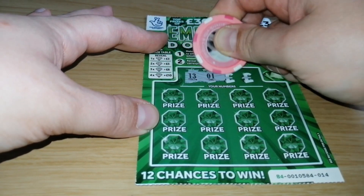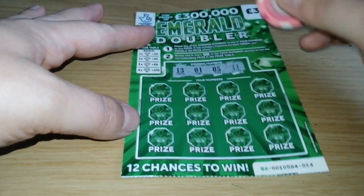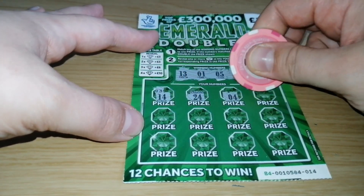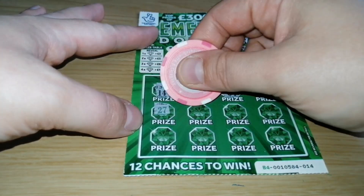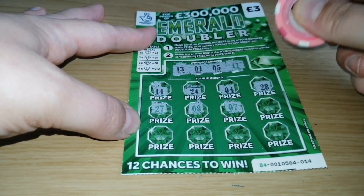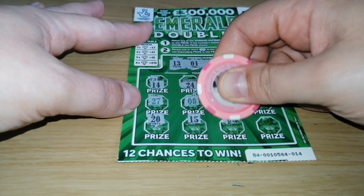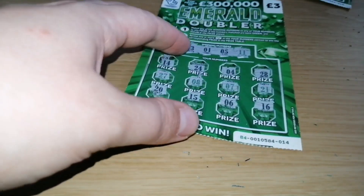And card 15 — we've got 13, 1, 5, and double price for 11. Scratching through: 14, 1, 5, 4, 5, 4, 5, 6, 5, 6, 6, 6, 7, 8, 8, 8, 9, 10, 10, 10, 11, 12, 13, 13, 13, 13, 14. Nothing winning there.